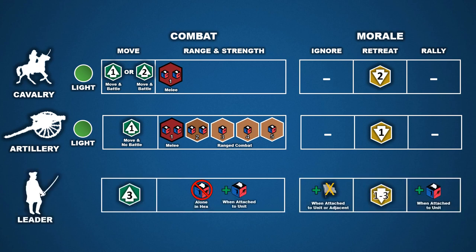Finally, let's discuss leaders. Leaders are unique in that they represent a sole individual. Leaders on their own cannot conduct combat, but when adjacent to or attached to a unit, they can provide bonuses. Leaders are highly mobile and can move up to three hex spaces per turn, allowing players to move and apply their leader bonuses easily to other units. For combat, when attached to a unit, leaders add one battle die to infantry or cavalry. Artillery only receives a bonus when conducting melee. On the morale side, leaders inspire the units they are attached to, allowing those units to ignore one flag die result. They also add one additional die when attempting to rally, and in the event of a retreat, they can move back three hex spaces.